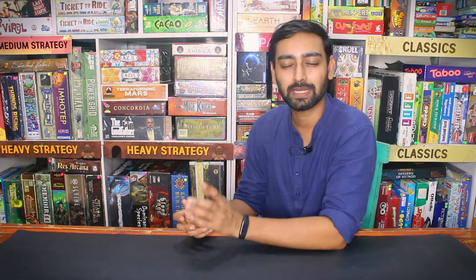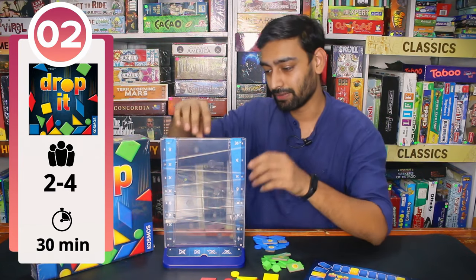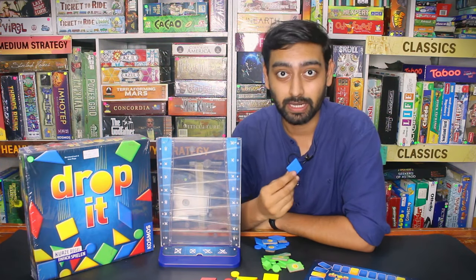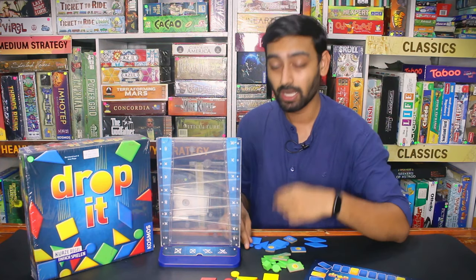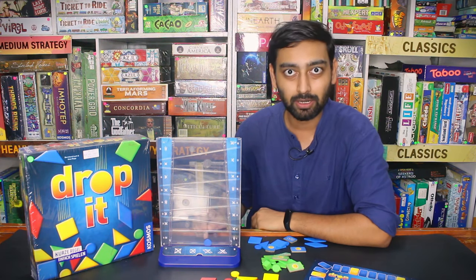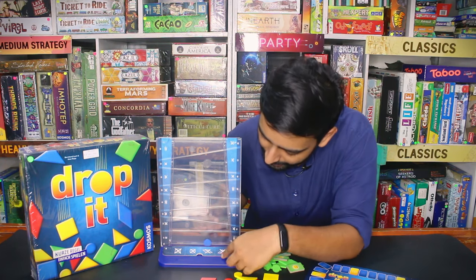My next game can be played by 2-4 players but it's most fun with 4. There are components and points to gain, so let's see how it's played — Drop It. Drop It has a very good apparatus. Basically it's a vertical tower where each player drops their pieces one by one. Every player gets 2 pieces of different shapes and 3 pieces that are circles. On my turn, I drop one piece into it and whatever level I reach, I get that many points.